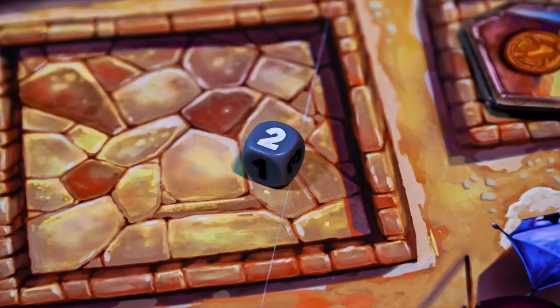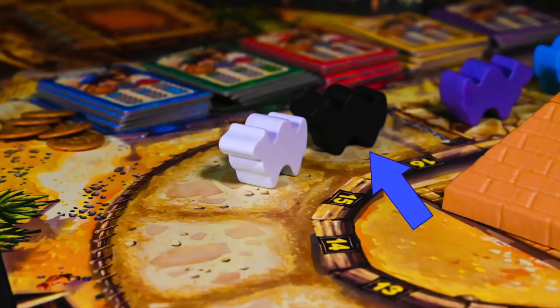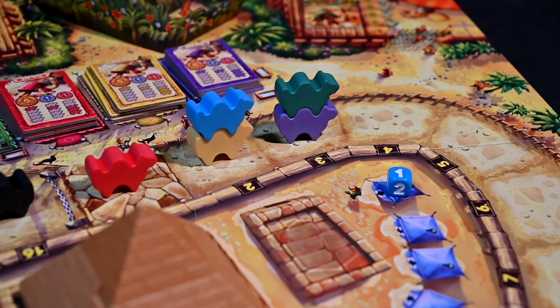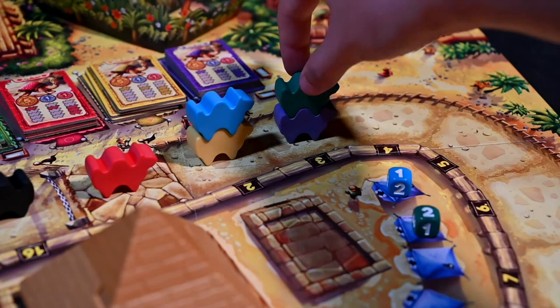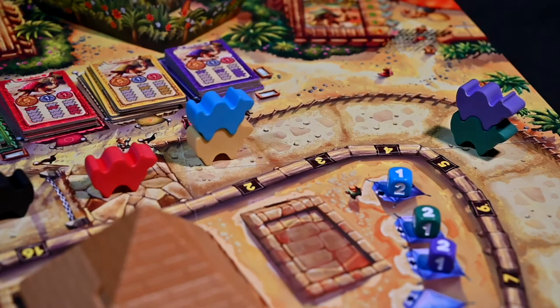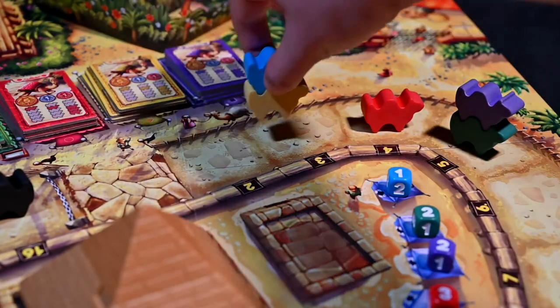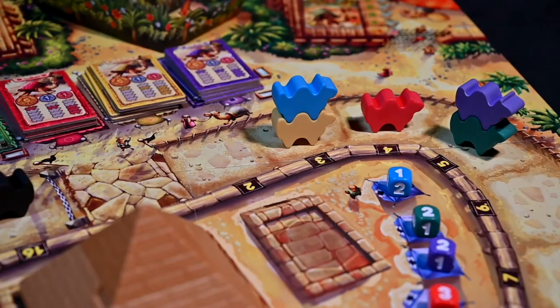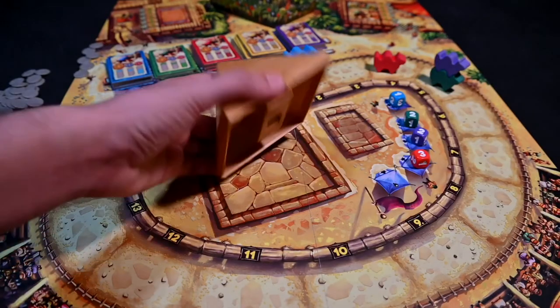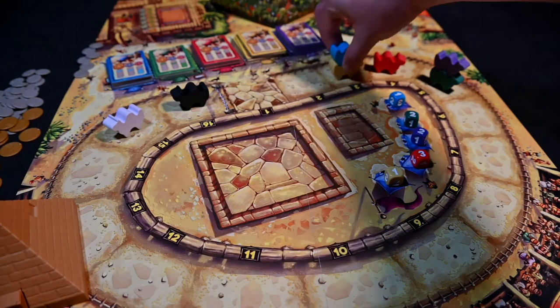The only time this changes is when the gray crazy camel die falls — the color of the number on the gray die will determine which crazy camel moves and how many spaces. When moving a camel, all camels atop it also move, and if the camel ends on a location with another camel, it will be placed on top. After the camel or camels have moved, place the die on one of the tents. This action can be taken until the last ticket is collected and the fifth die is rolled, at which point the leg of the race will end.